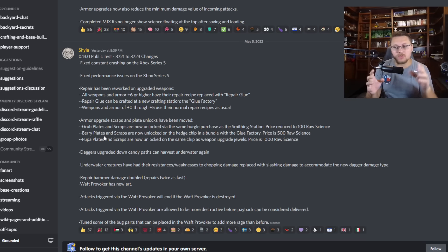Armor upgrade scraps and plates have been moved around. The grub plates and scraps are now unlocked via the same purchase as the smithing station, and the price has been reduced to just 100 raw science for the smithing station. Right away, only a hundred raw science - making it easier for new games when you start over. In fact, the raw science pickup inside the oak lab can now pay for the smithing station. Fantastic job, developers!